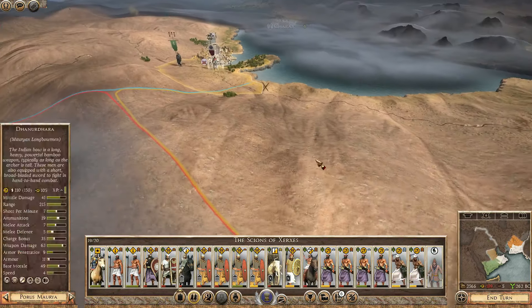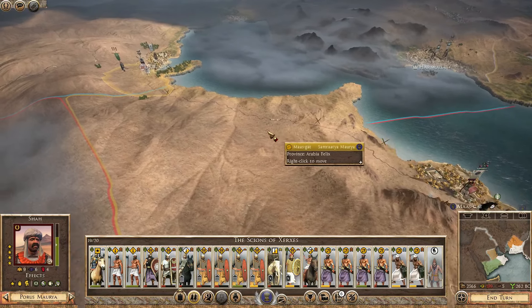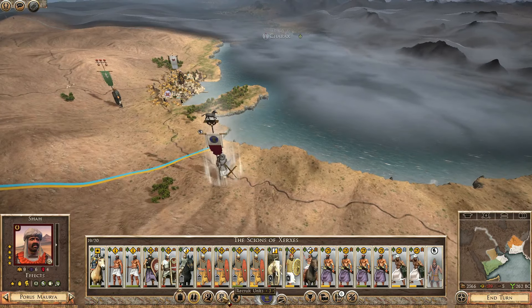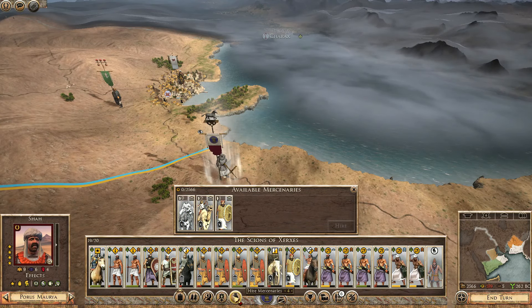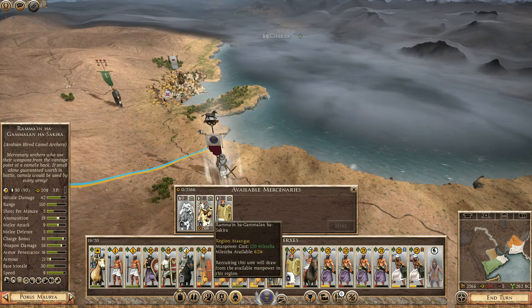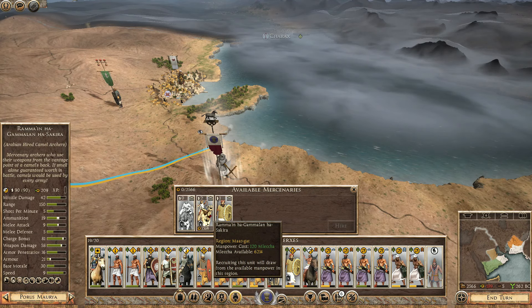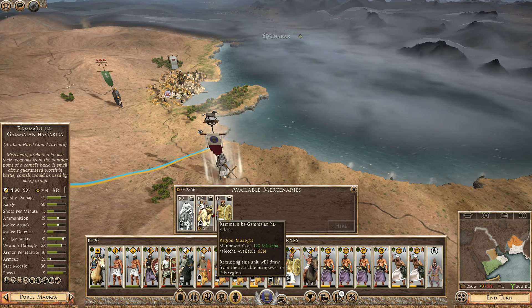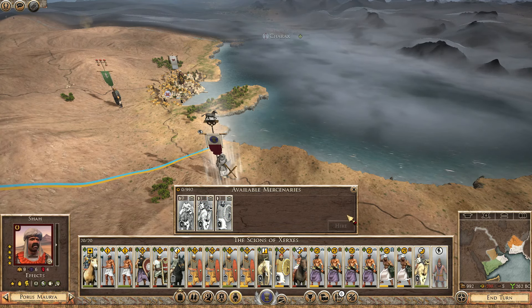All right, now what we're going to do is scoot back down. We have a good amount of money now, so I really would like to get some of these camels — pretty good melee attack, really good charge bonus. Let's grab a unit of those. They're expensive, but that's all right.